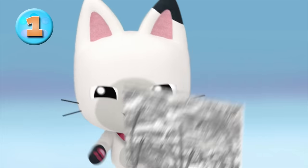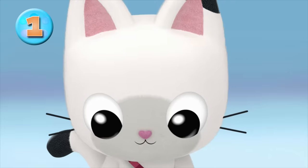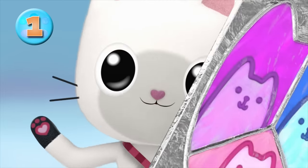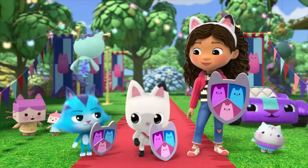Now, each time you complete an act of knighthood, you can color in one of your kitties! Check it out! Huzzah! Royal paw bump? Huzzah! That was paw-tastic!